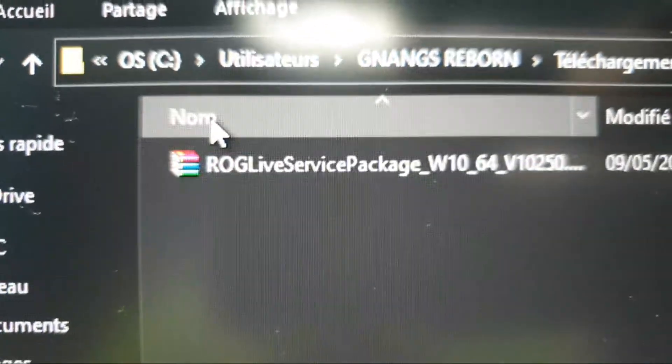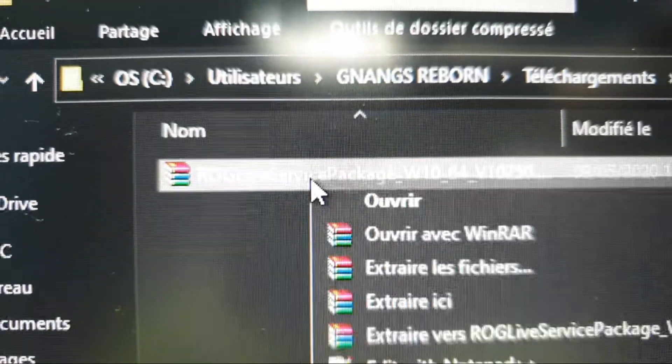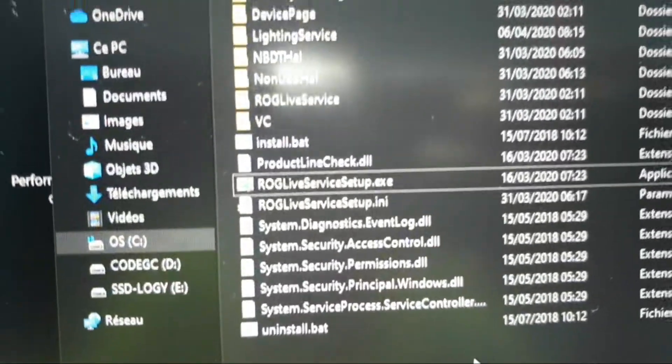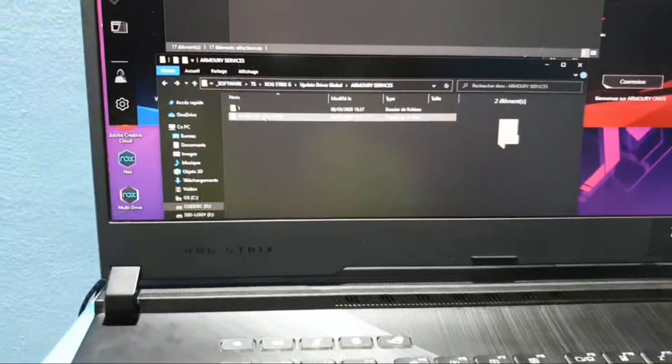As you can see, this is the ROG Live Service package. Extraction is quick. Look at that — you have all of these files. Let's select all of them and paste them into this folder.